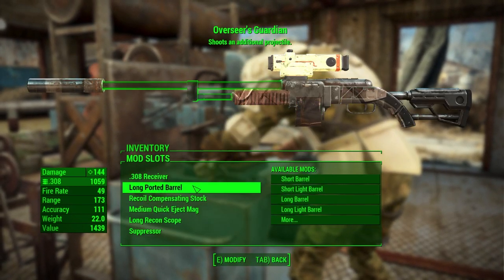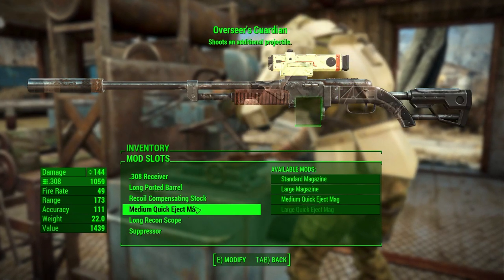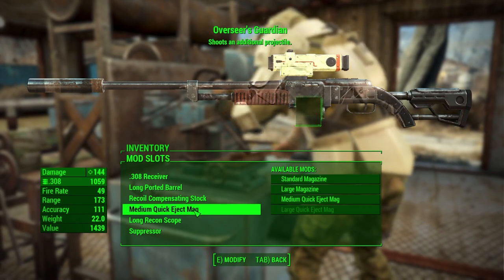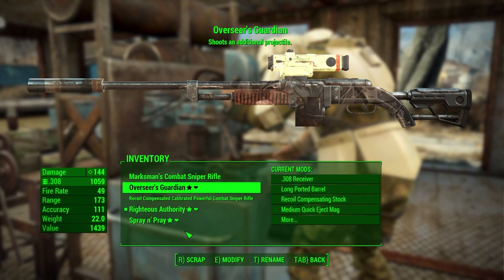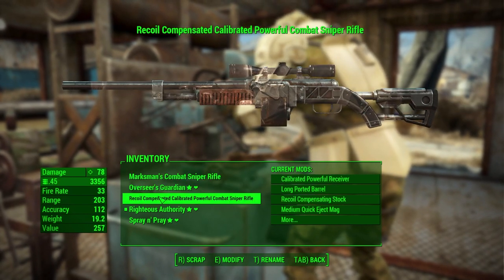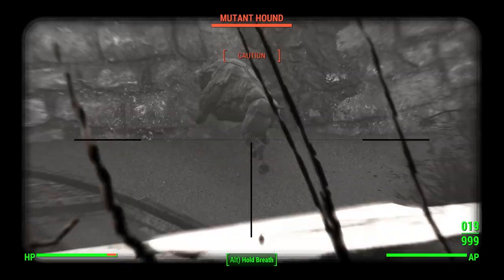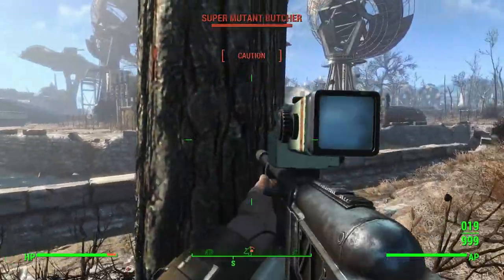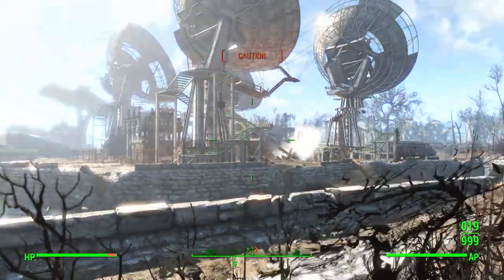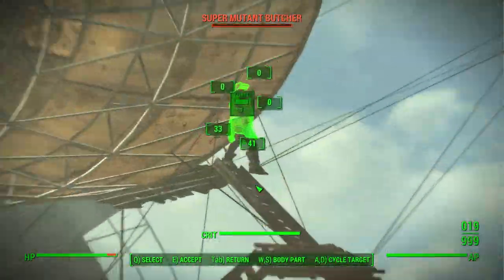In the end, my Overseer's Guardian has a .308 receiver, long ported barrel, recoil compensating stock, medium quick eject mag (which I'll eventually upgrade to a large one), a long recon scope, and a suppressor. This is on par with some of the best possible sniper rifles in the game. While there are very strong weapons out there, especially in the DLCs, the availability of these three weapons along with the mods make them extremely overpowered for the point in the game we are at. They will definitely carry us until we're ready to start some more focused legendary item farming.